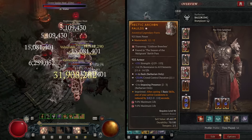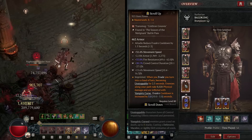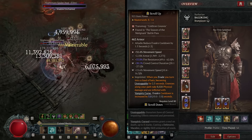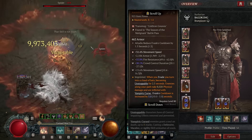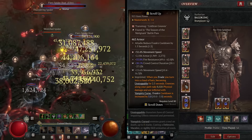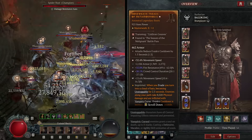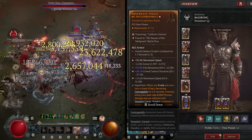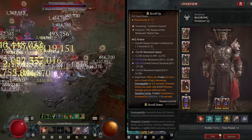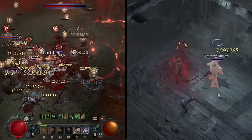For boots, fire resistance should be replaced with strength or War Cry ranks — you'll find the optimal stats in the planner. The absolute most important stat here is attacks reducing Evade cooldown. By attacking, you'll reduce the cooldown of your Evade and can use Metamorphosis constantly for unstoppable — you'll basically be teleporting everywhere like a sorcerer.